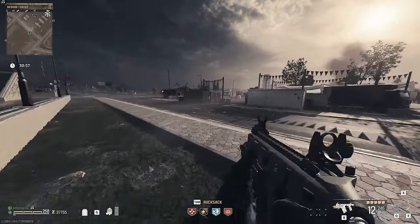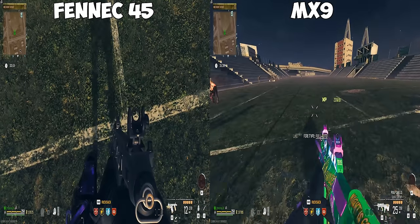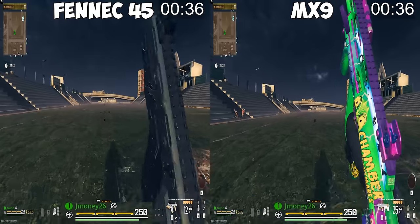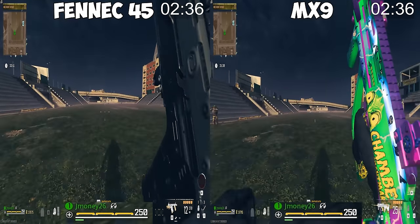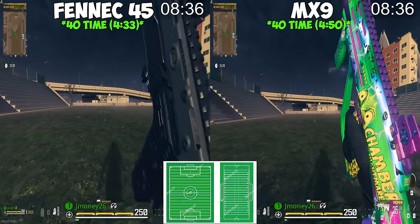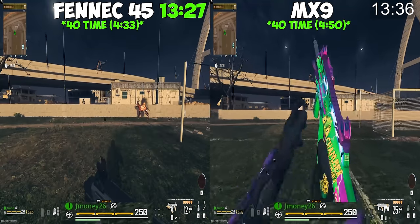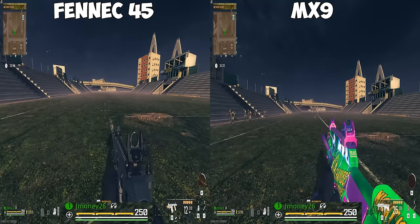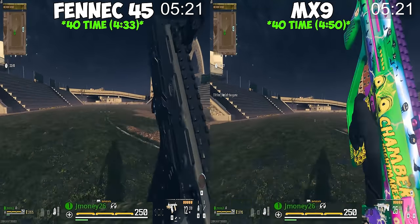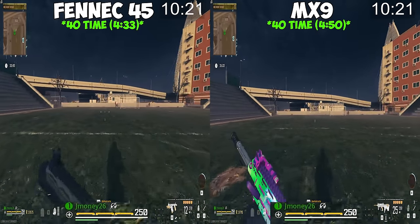The results are in, and NFL front offices need to hit my line immediately because I have an elite eye for speed. For both weapons, I tried to get as close as I could to the same starting spot and took off running. I tried to figure out where 40 yards from our starting point would be using a Shutterstock image comparing a football field to a soccer field. With the Fennec 45, we ran a 4.33-40, and a 4.5-40 with our MX-9. So the Fennec 45 is faster.